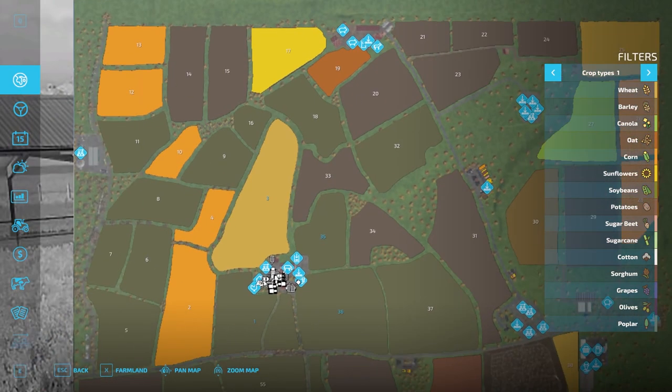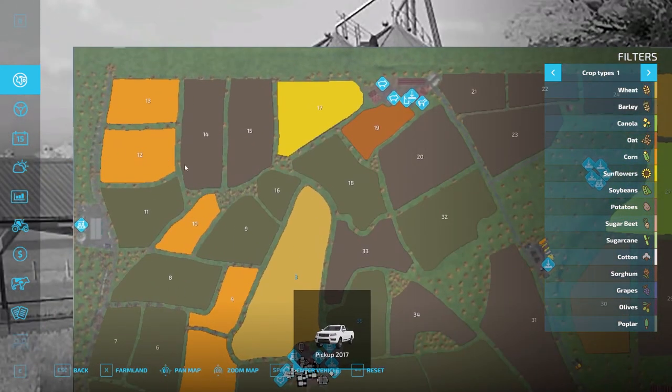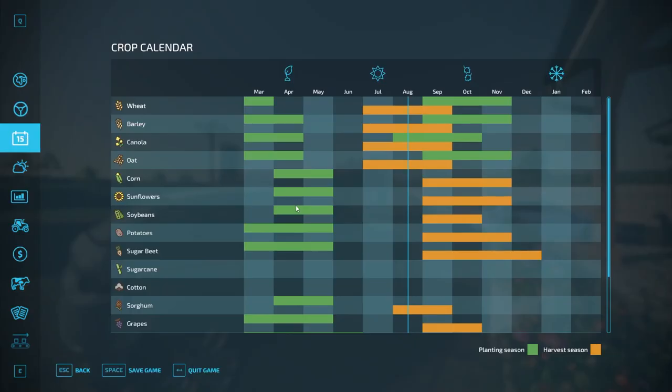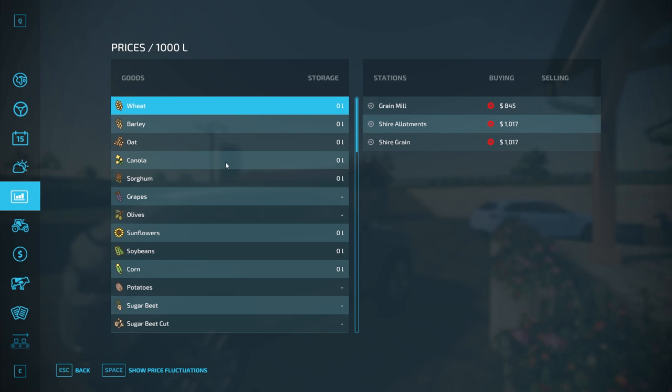We'll hop in our pickup and drive out to the BGA — it's kind of hard to see where the roads are. Here's the new geo that's in here for you: you can plant wheat and barley around the same time as everyone else. I'm just going to scroll through quickly all the different crop types.